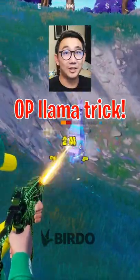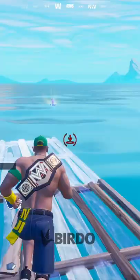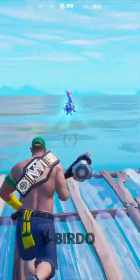Here's an insane llama trick that you probably didn't know about. So we know that when we kill a llama we get the chug cannon, mats, ammo, and all that. And we also know that if you don't kill it, it'll turn into a rift that you can use like this.